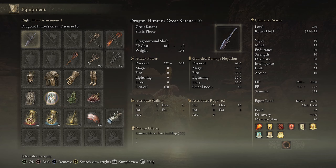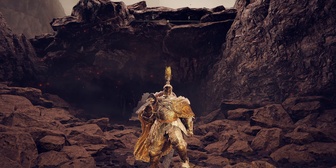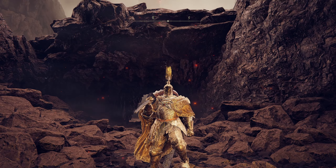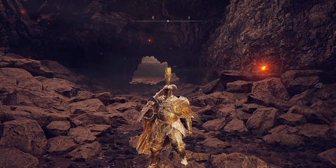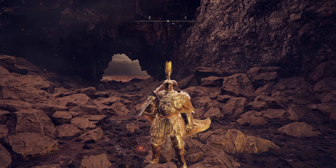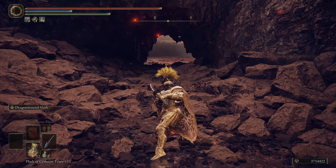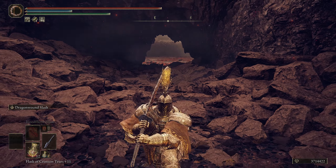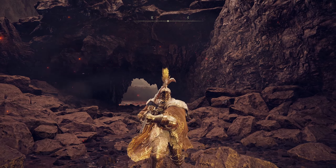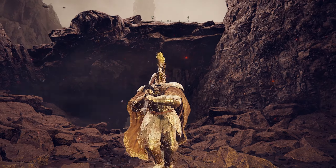When talking about Bayle, there are two places to deal the most damage: his head is the first — you'll do monstrous damage there. The other is his left leg, which was actually bitten off during the Placidusax fight. You can slash that leg, and if you land a couple of heavy attacks on it — which is hard to do — you can actually stagger Bayle from that side.